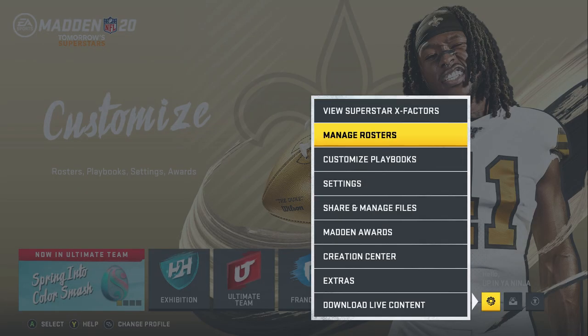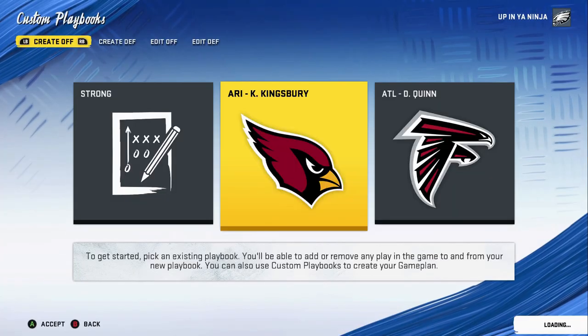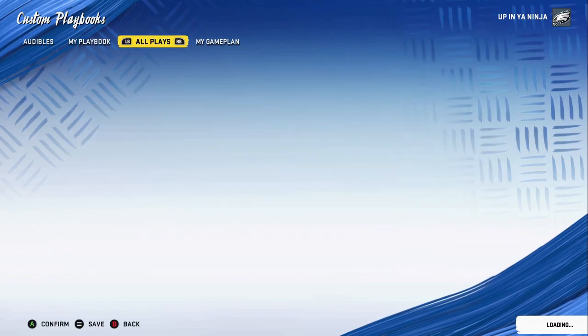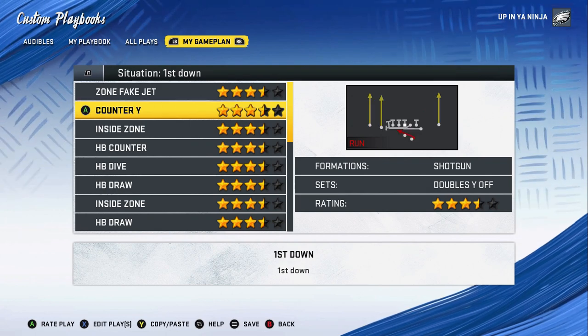That tip is: you basically want to pre-designate your plays. I've backed out to the main screen here. For people that customize playbooks, you may know about the 'My Game Plan' tab — it's essentially the same idea, and it breaks things down by situation.